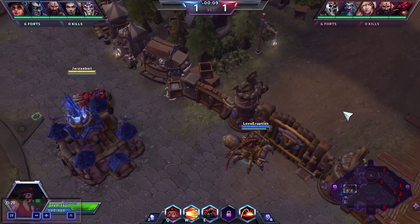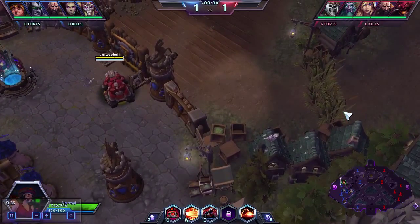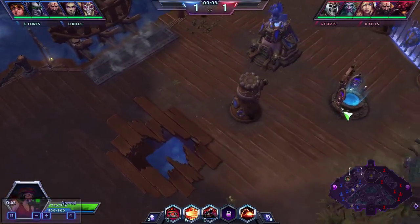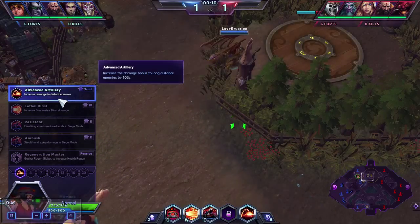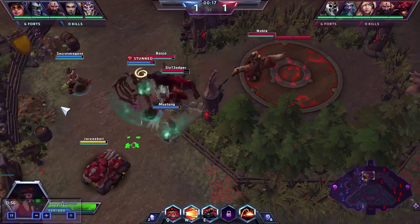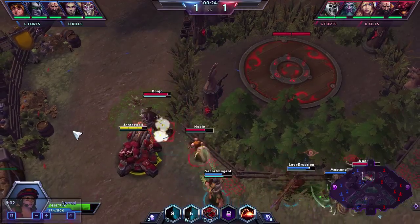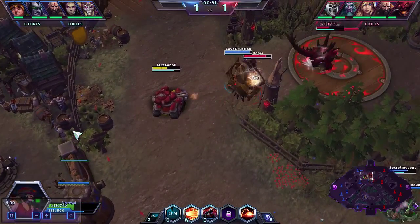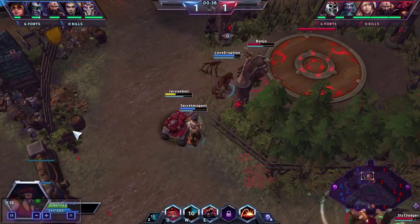I wasn't feeling all too good about this match, but things turned out okay. I'm going to be taking the top lane solo, and the first thing I like to do is go to the vision point. The first ability I take is Advanced Artillery — increased damage bonus to long-distance enemies by 10%. You could also go with Ambush, but I prefer the 10% because I'm going for a distance build. She doesn't have a mount; she uses Thrusters to move faster.